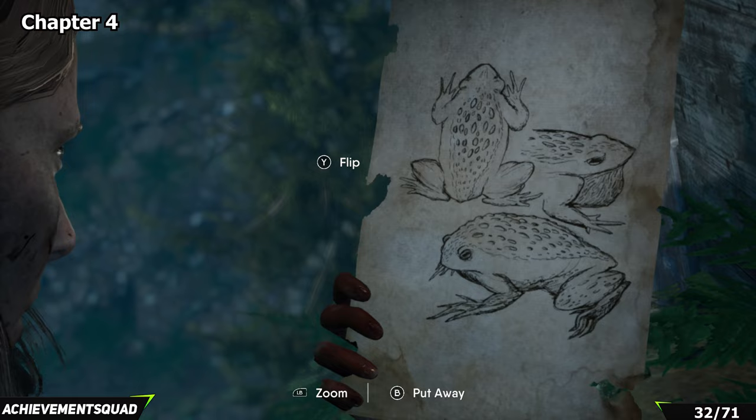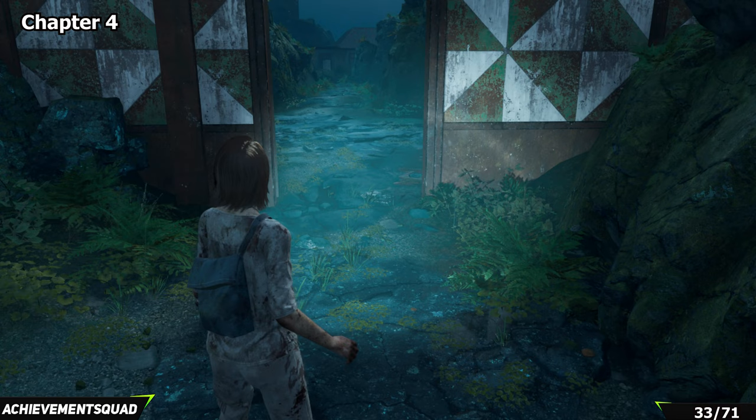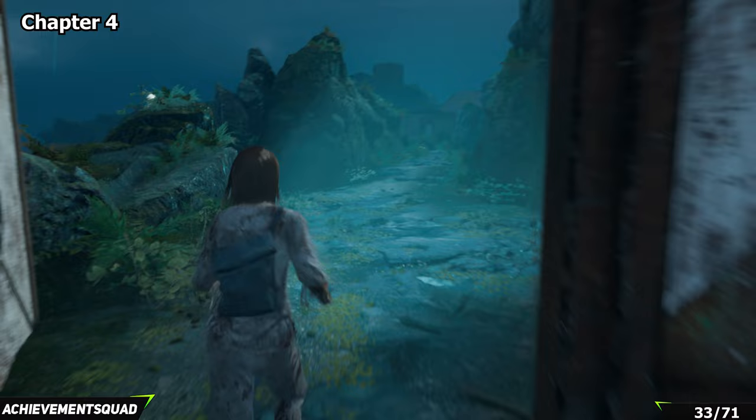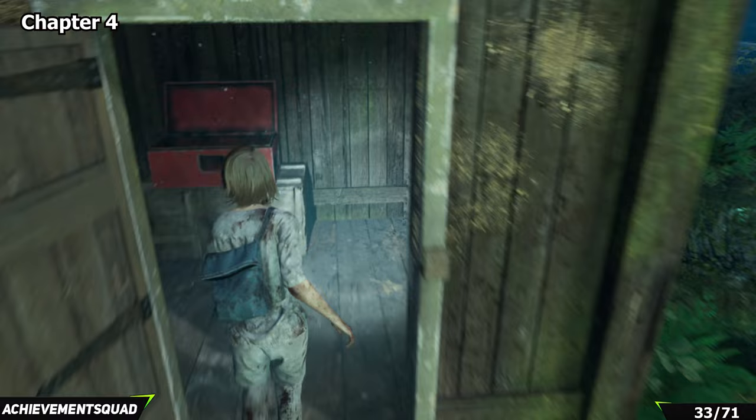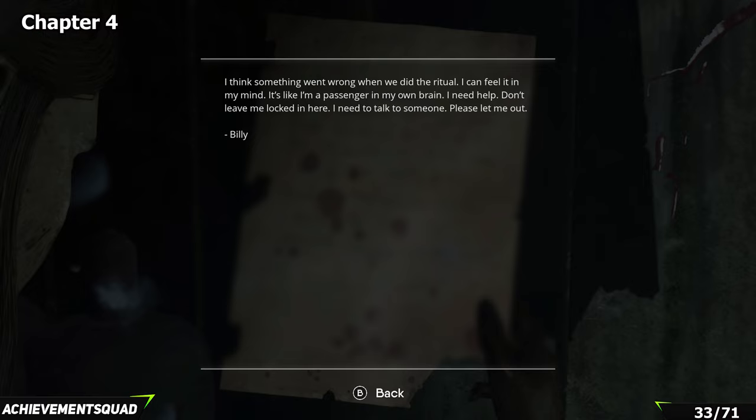The next collectibles start when you get to the base of the lighthouse — you'll be by the funky-looking door that seems to have everyone cordoned off. Make your way through that door and at the first opportunity to turn left, do so. You'll see a light crystal style thing directly in front of you. Make your way into this area and on the right hand side as you walk into the shed there is a piece of lore.